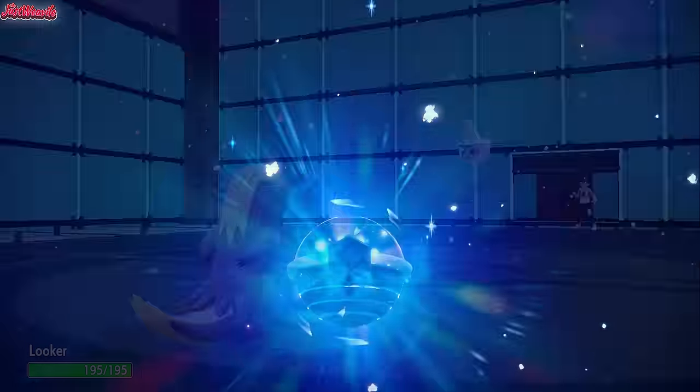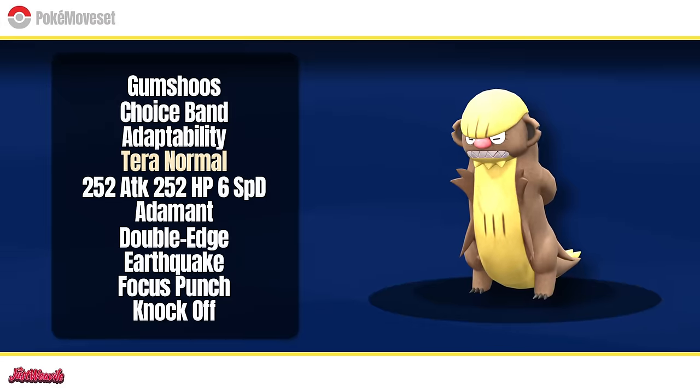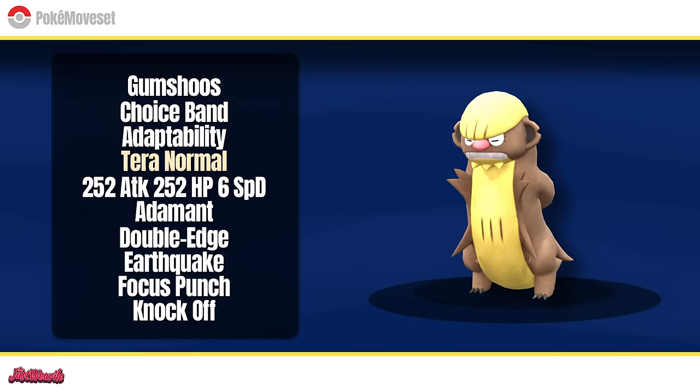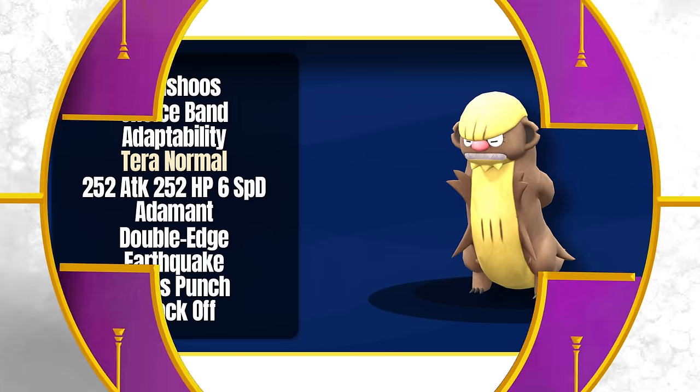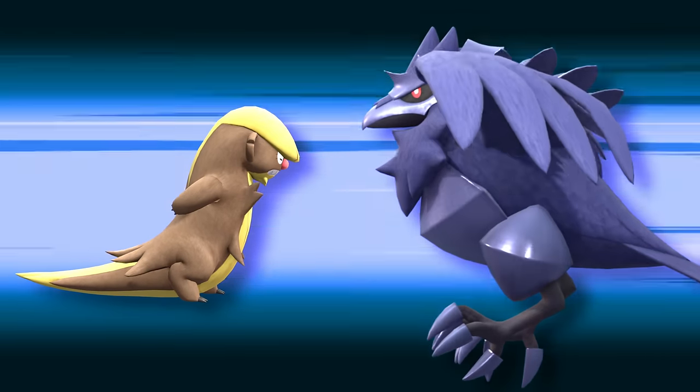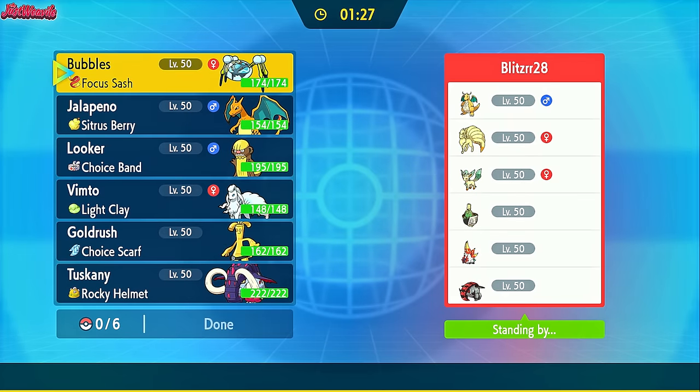I've been spending what feels like a thousand hours trying to make this Gumshoes work. How many of you forgot it was even in the game? Gumshoes is pretty cool — it has a neat ability, Adaptability, powering up its stab moves, and even has access to Double Edge to benefit from that boost. Add Terra Normal to the mix, and even Corviknight doesn't want to switch in. I present to you the Gumshoes video.